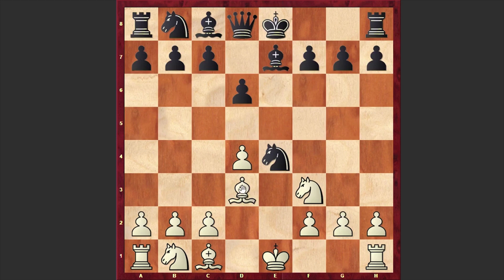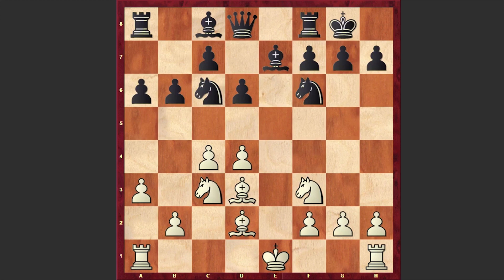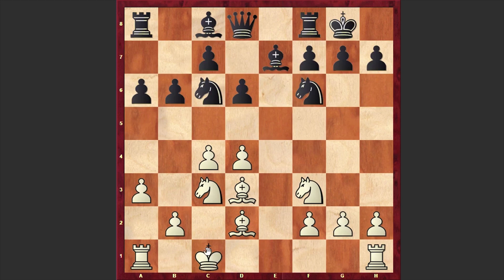Although d5 looks more active, in our game we have Nf6, c4, black castled kingside, Nc3, a3, Nc6, a6, Bd2, b6. It's hard to say what was in Capablanca's mind when he played b6, but I guess that move was made for a reason.